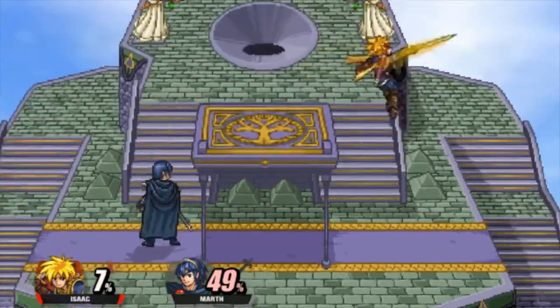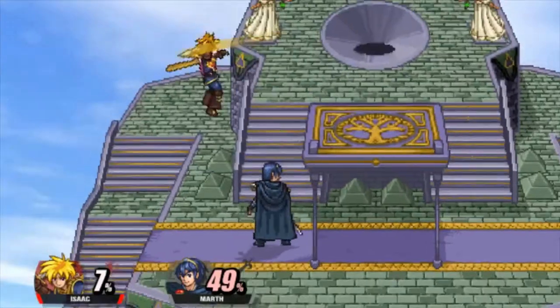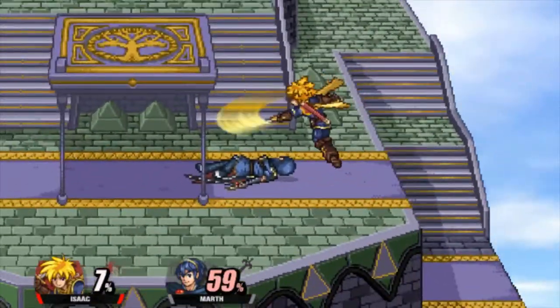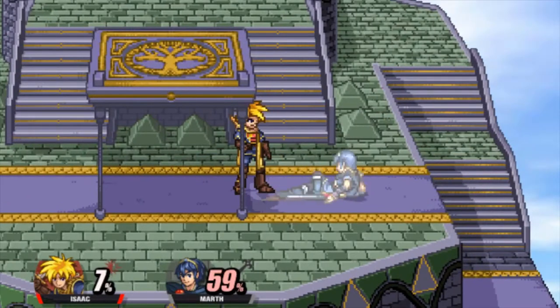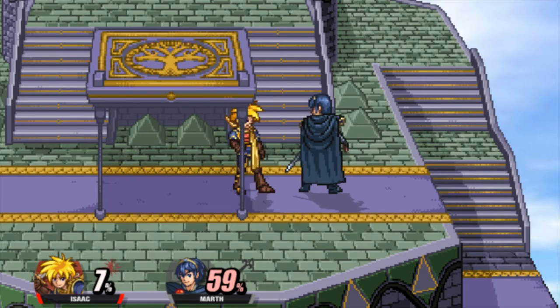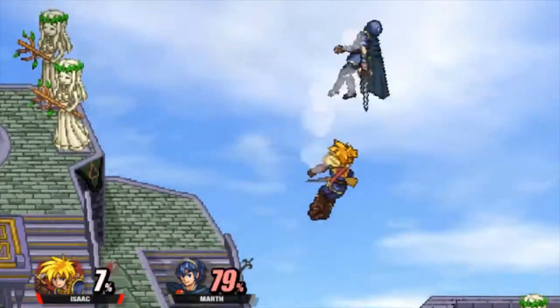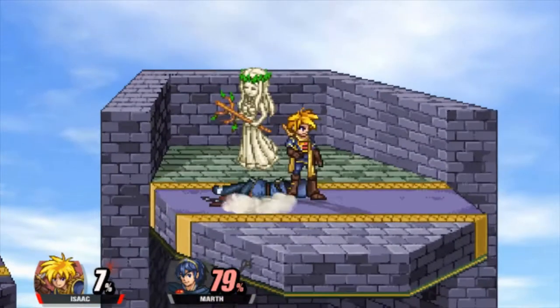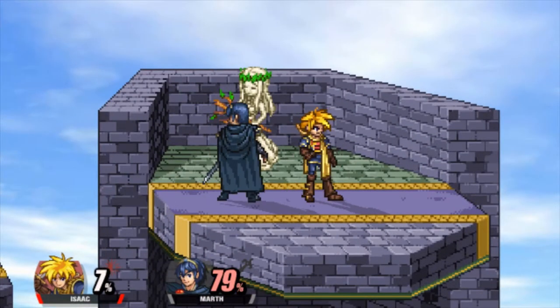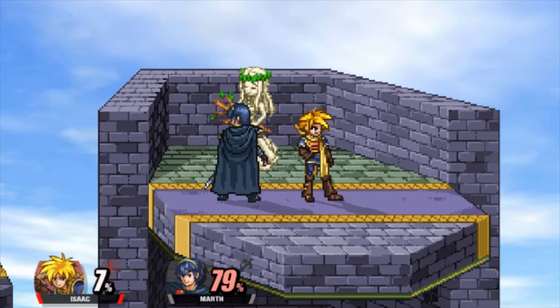Then we have forward air, which kind of looks like it'd be a neutral air too. It's basically just another neutral air, so I wouldn't say it's that good. I'd even say neutral air is better because there's multiple hits. Even if you connect all the hits, it does a lot more damage — about 15% for neutral air compared to forward air which only does 10%. It's still mainly Isaac's fault for having a jump so high.